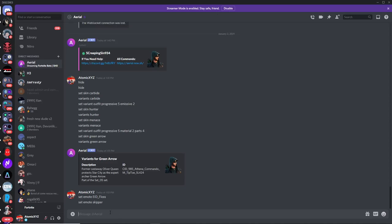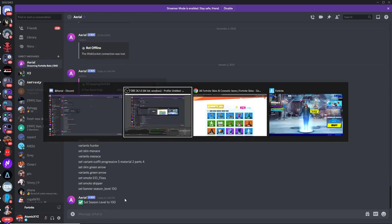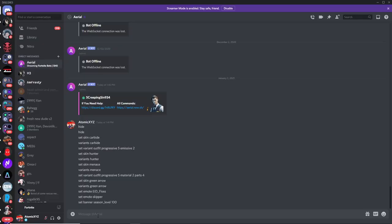Now for levels. To set a level, type 'set banner season_level' followed by the level number you want. If you want level 100, just type in 100 and you'll see it has changed to 100 from the previous value.